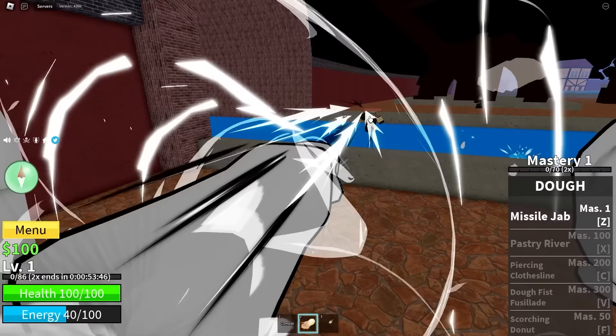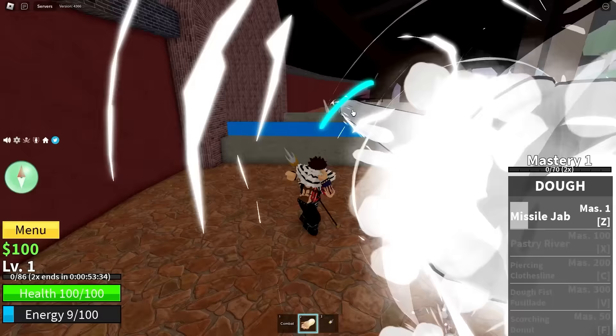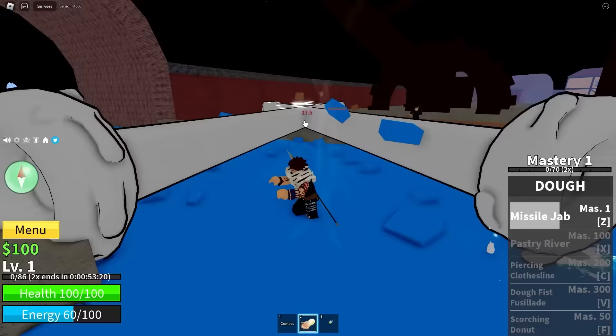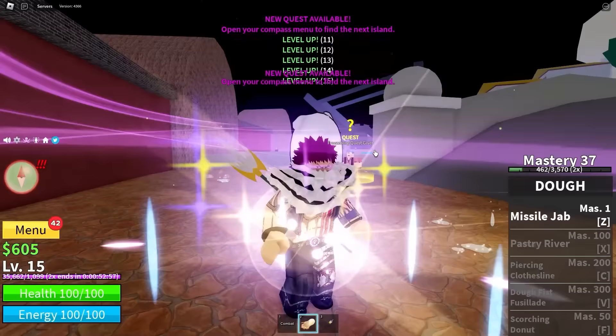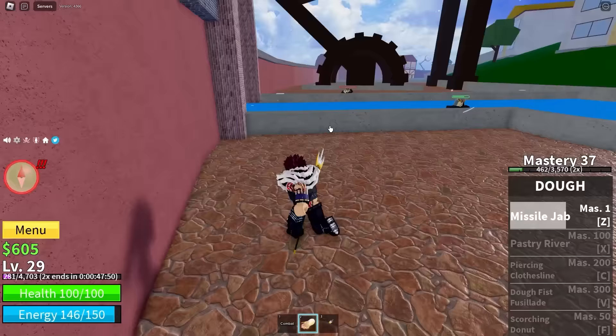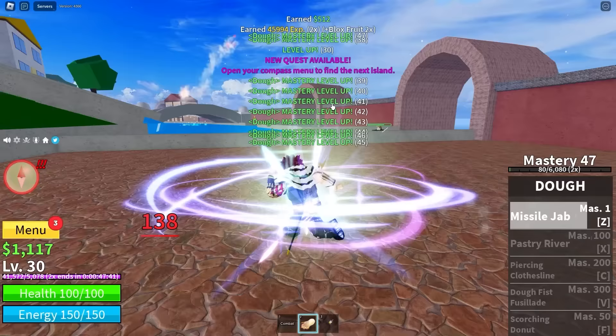I'm going to finish him off with the Doe fists. I thought that was him dead, but it was just me being low on energy. It's so slow, especially when my attacks miss. There we go — the Doe mastery is rolling in. Look at the levels! We got 38 Doe mastery, so we haven't unlocked anything new yet. You die a bit doing this method, but it totally feels worth it.